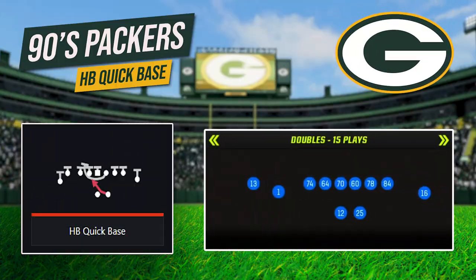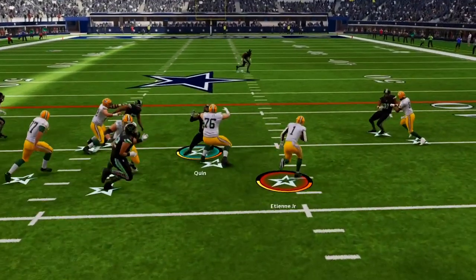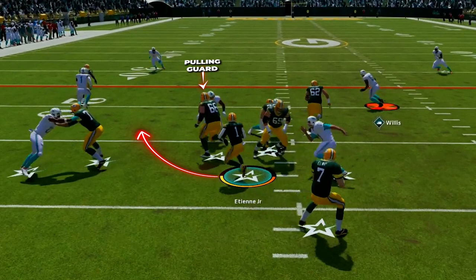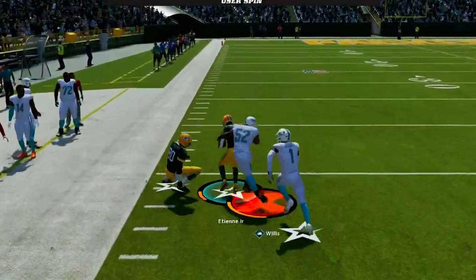Our second run is HB Quick Base in Gun Doubles, giving us a solid option out of shotgun looks to keep defenses honest and pick up nice gains on the ground. With this run we'll have a quick pull from our guard — let him get out in front, follow him up through the hole, and once he engages explode out from underneath him to get into the open field and make plays.